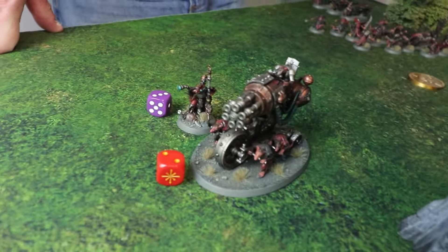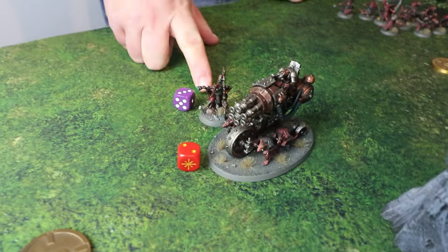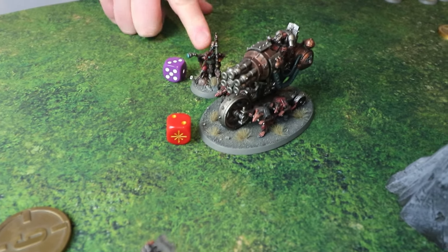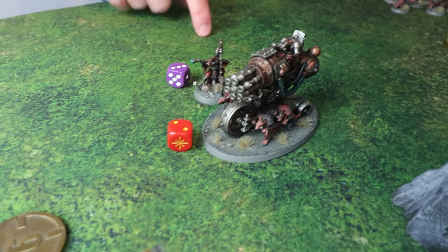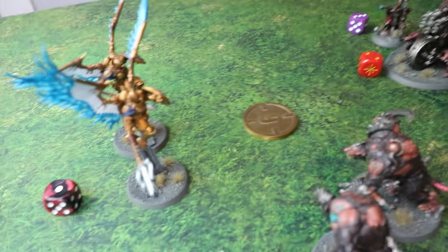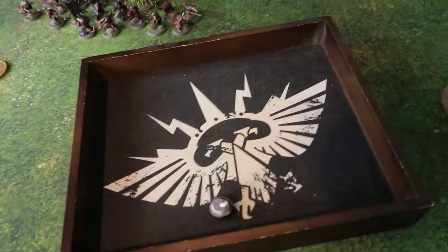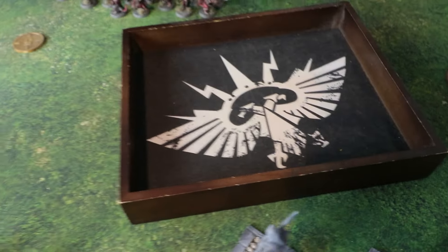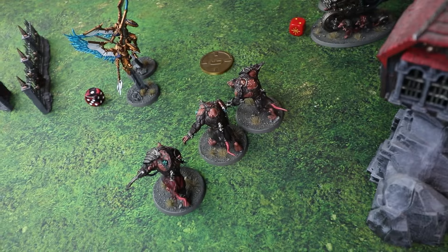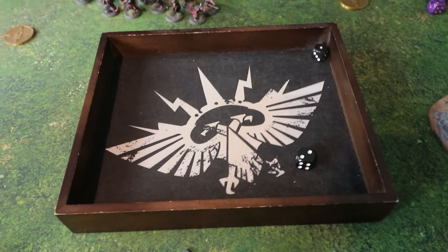The Engineer, badly injured, attempts to overcharge his musket: two shots, three-plus to hit, three-plus to wound, minus two rend, d3 damage — boosted to guarantee killing a Stormcast per wound. On a two-plus he gets the buff, on a one he takes d3 mortal wounds. He gets the buff, but then misses with both shots. The Giselles, having stood still for plus one to hit and benefiting from the Warp Cog bonus, target the Liberators: hitting on threes, wounding on twos, minus two rend, flat two damage. They kill two Liberators.